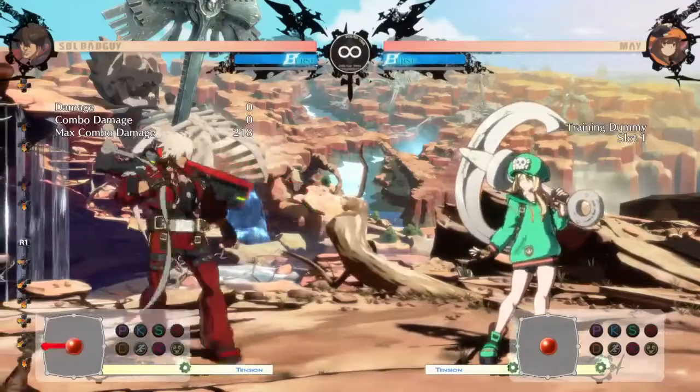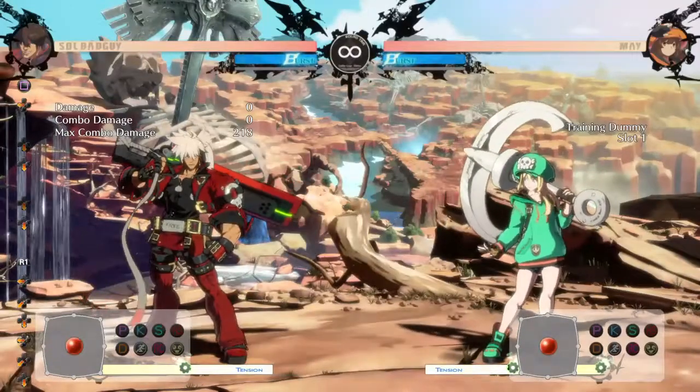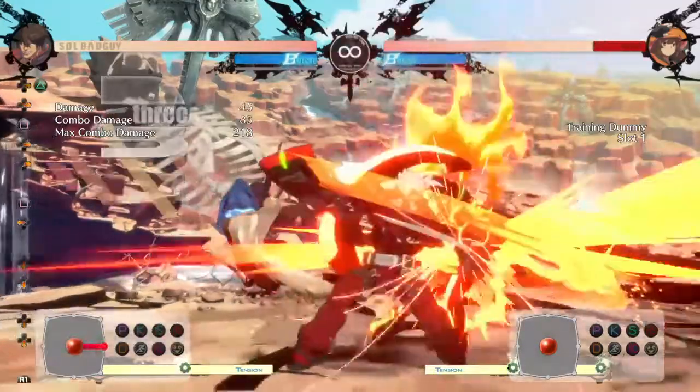Slow tutorial go. His best normal, 5k, is 3 frames — it's mad fast. It goes into 6s, which is his best combo starter.